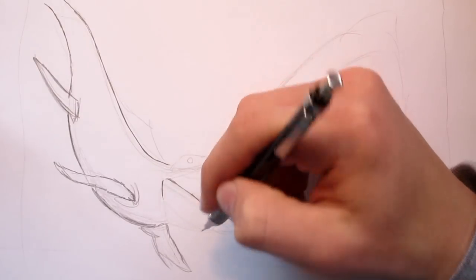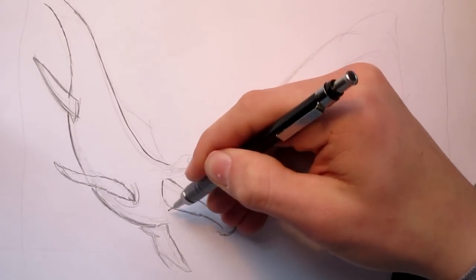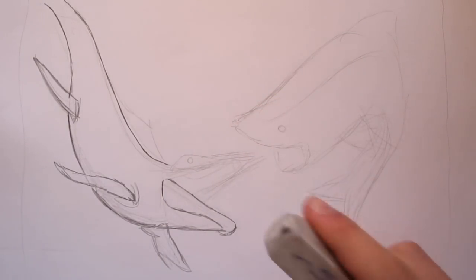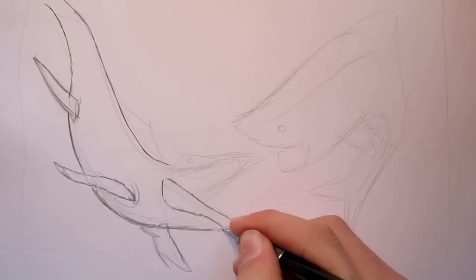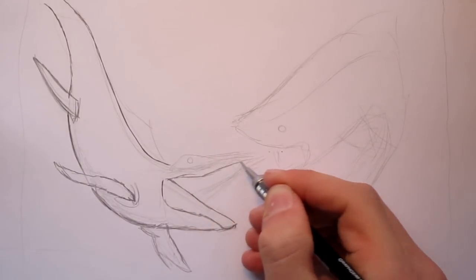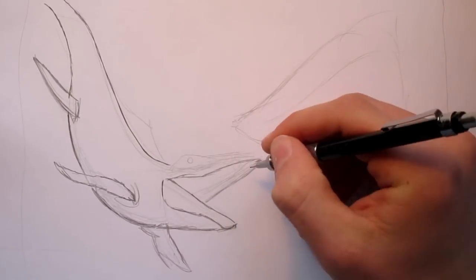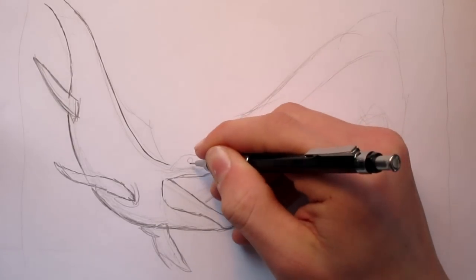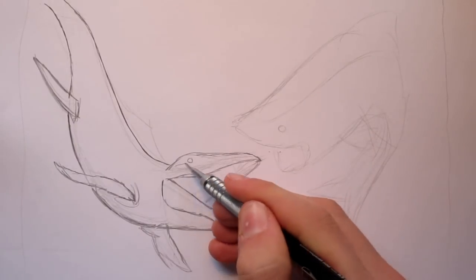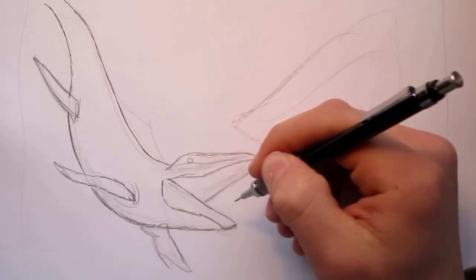The head is going to be the hardest part of the Mosasaurus. I'm going to do the bottom jaw here — the neck is going to come up and meet the bottom jaw right about there. I'm going to erase a bit there. As far as I can tell, I think I'm the first YouTuber to do a video on Mosasaurus vs Megalodon, so I'm really excited about this drawing. I can't wait to see what it looks like at the end. I call this a second outlining stage — that's where we get everything nice and in order.